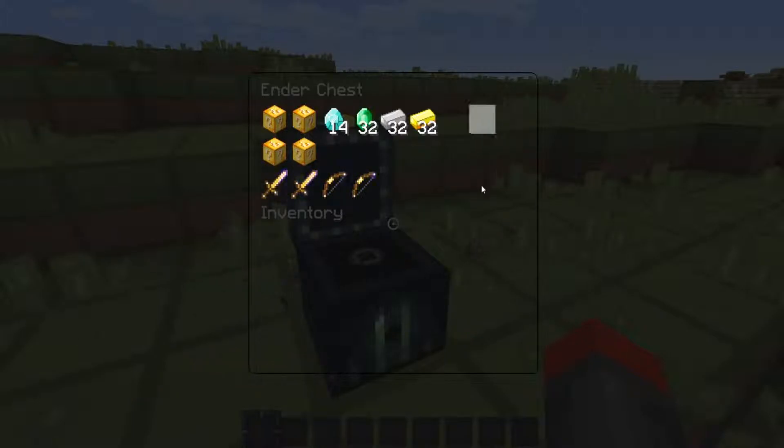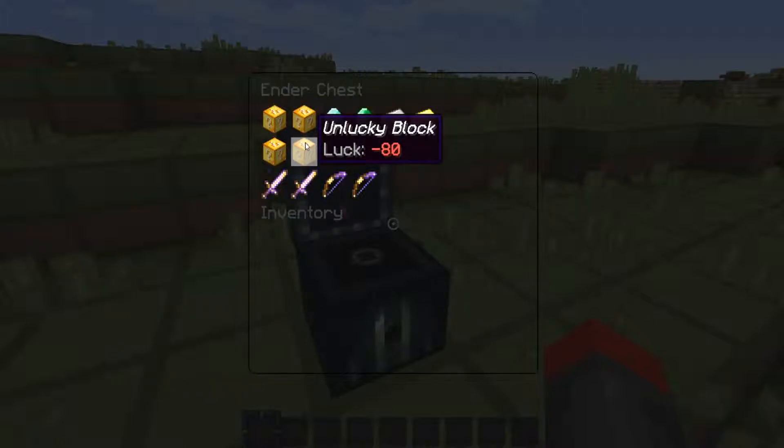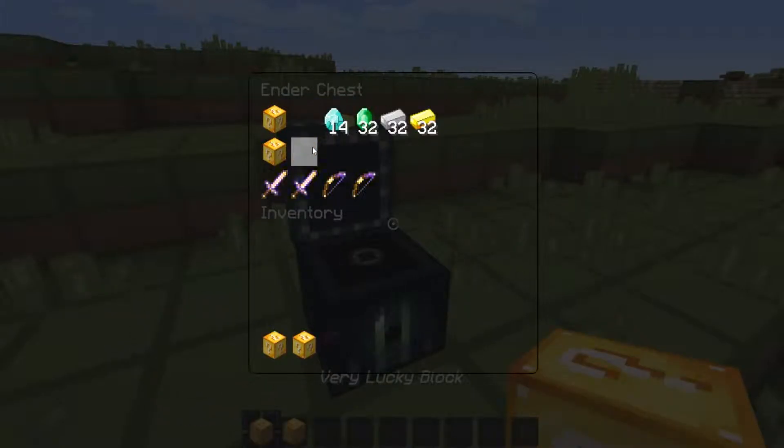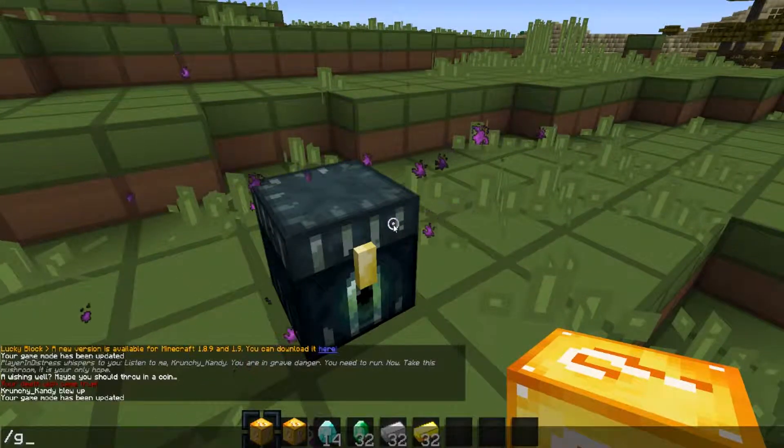The first thing we're going to talk about is how you can make a plain lucky block into a very lucky block, or an unlucky block into a lucky block. Pull out a very lucky block and an unlucky block, and grab some gems and a crafting table.